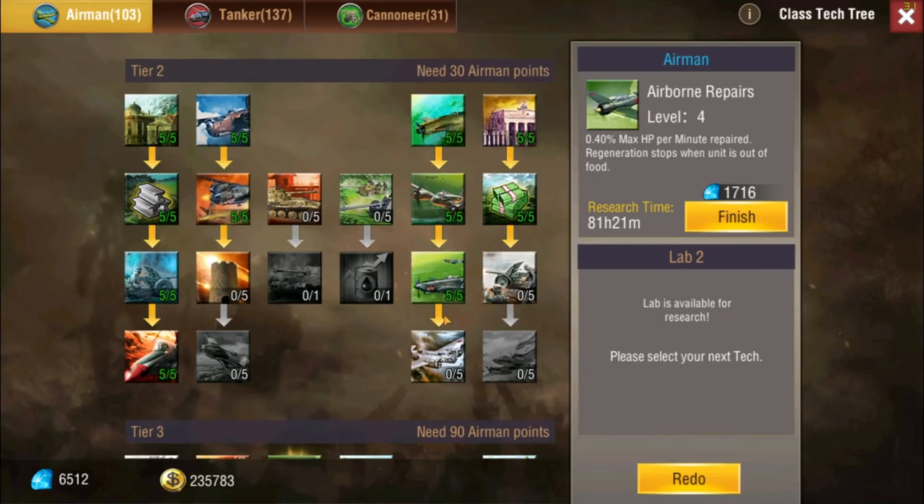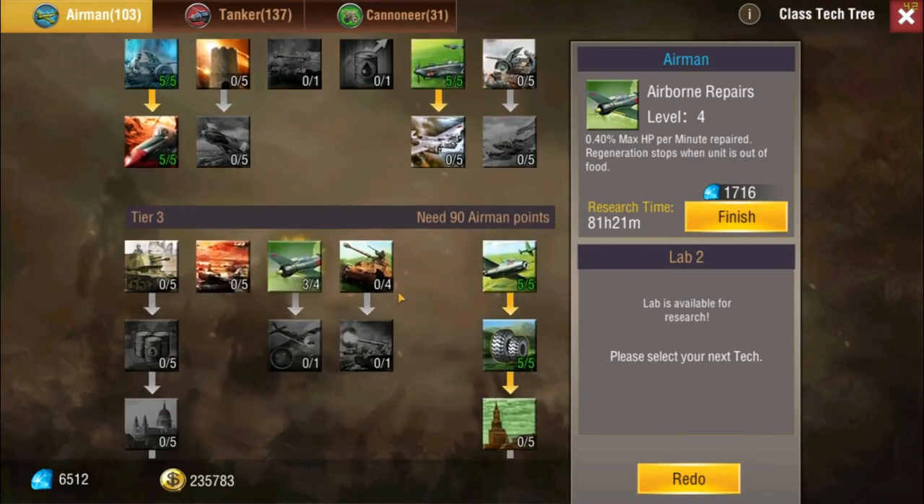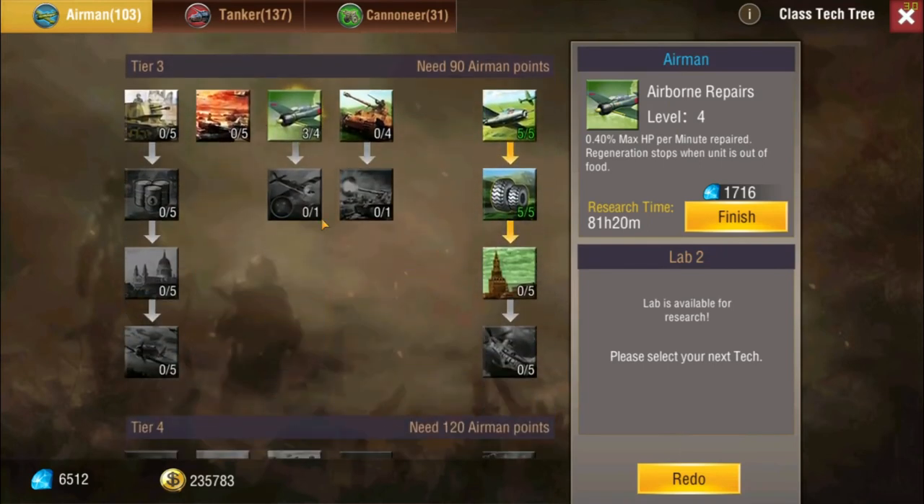For tier two there's really nothing for bombers — there's a lot of stuff for fighters — but the only thing we have here is a plus 30 percent max fuel, which does help because the Avro only has three hours and this gets it up to roughly four. So it'll help keep your bombers in the air and not run out of gas.